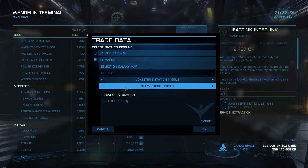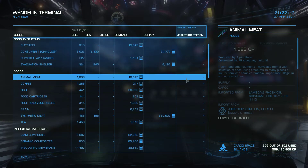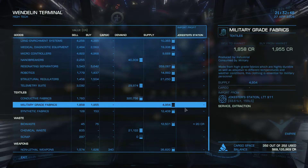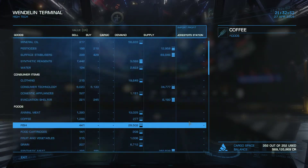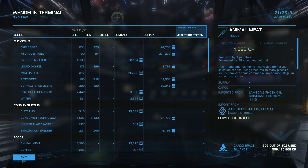And if you want to know, if you want to bring anything back, if you swap it over to Show Import Profit and hit OK, it shows you all the items that you can buy at Jokester Station and sell for a profit here. And there's really nothing except bio-waste. But you can do that for other stations too — we have to do that with a system more compatible with high-tech, because service is compatible with agriculture.